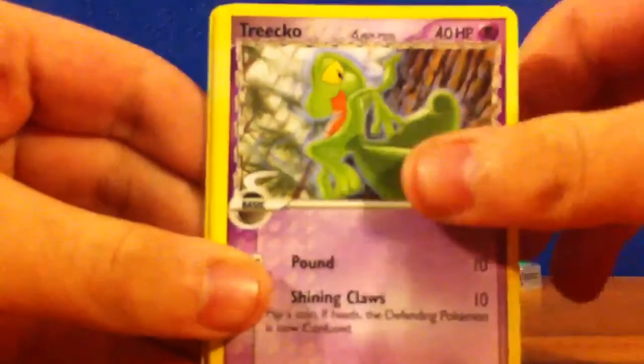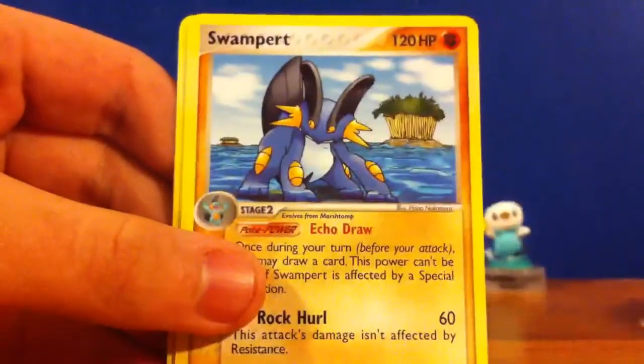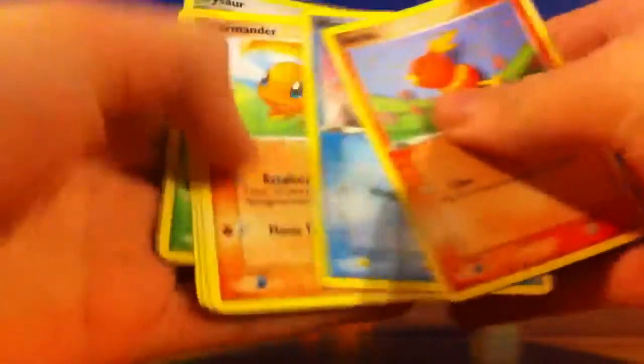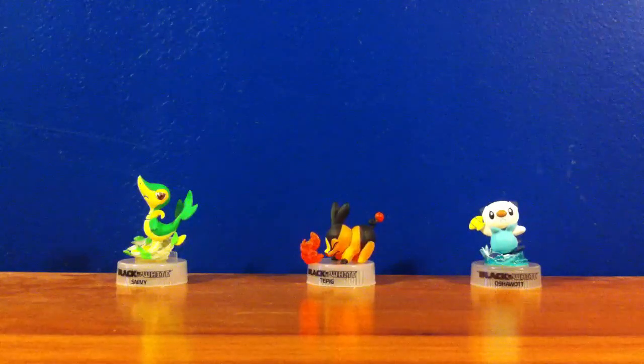Energy Search, Triko, Diglett, Whismur, Jigglypuff, Reverse Holo Duskull, Non-Holo Swampert, Cielo's Network, and Grovile. I don't know why but this is really losing its focus — it usually never does that. Torchek, Wingull, Charmander, Spoing, Potion, Reverse Holo Ivysaur, Marsh Stomp, Hell on Circle, and Wartortle. That was a bad pull, but hopefully one of these packs has something.